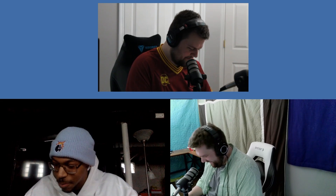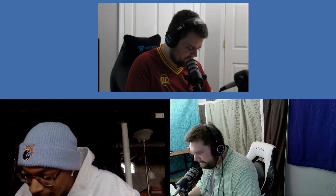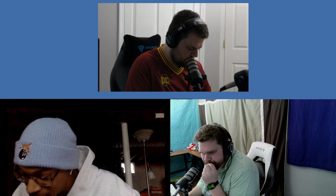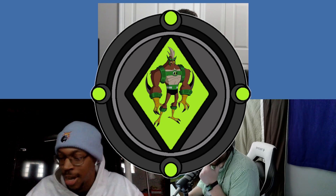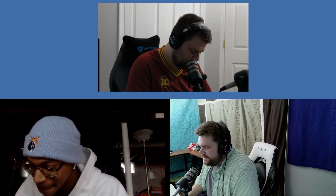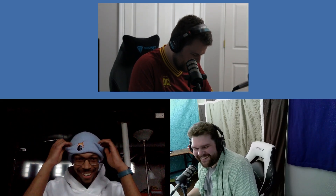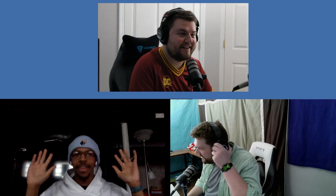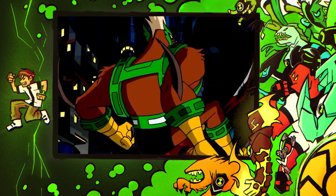Dan is frustrated since the board is thinning. He goes with an obscure Omniverse pick — Kickin' Hawk. Steven has to Google him. Kickin' Hawk is a martial arts alien that Ben got by scanning Liam. He's got talons, claws, and martial arts ability. They made a toy out of him.